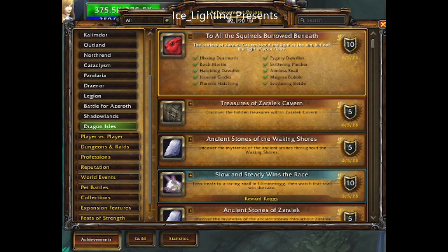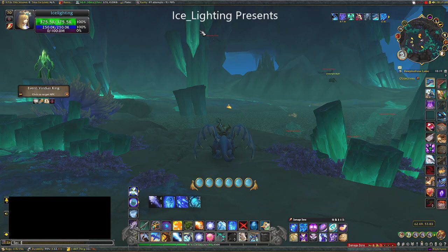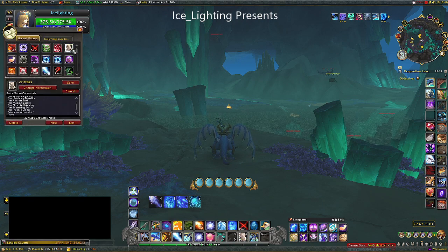Most of you have probably done this with me before, but if not, I tend to use a macro — type /macro and you can create one. This is my critter macro; I'll put it in the comments. It searches for a critter and types /love, but only if it finds one, so you're not spamming love over and over.